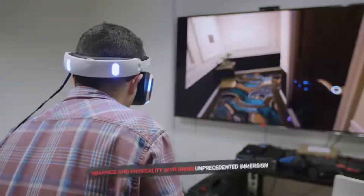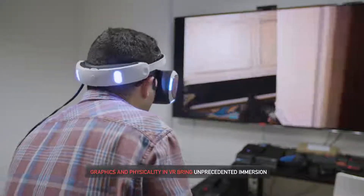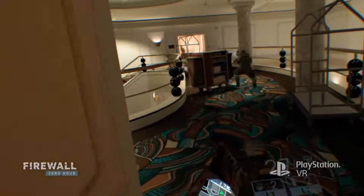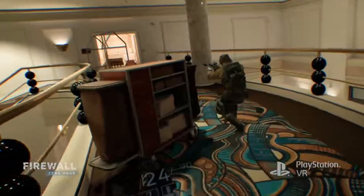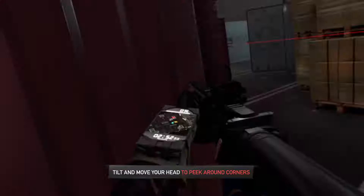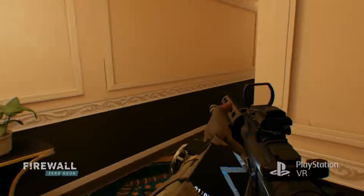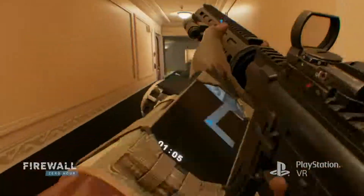VR brings an added element of physicality, so there is no pressing a button and looking down your scope. It's you physically bringing up your weapon and aiming down the sights. And you can blind fire — that means you aim around a corner physically with your weapon. You can absolutely use your weapon as a proxy to motion and signal your team: I'm going this way, or stop. We actually do that in gameplay.